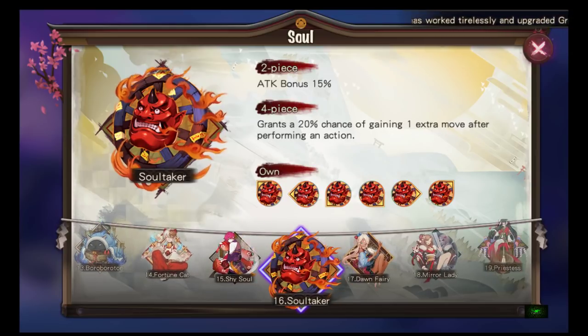Soul Taker: two-piece attack bonus 15%, four-piece grants a 20% chance of gaining one extra move after performing an action — basically the violin set from Summoners War. The proc rate is lower though, so it's not as popular. I have seen Yotohimes with this set and they work really well — they can just wipe your team if they move again. But after using it for a bit I felt it was mediocre — 20% is really low.